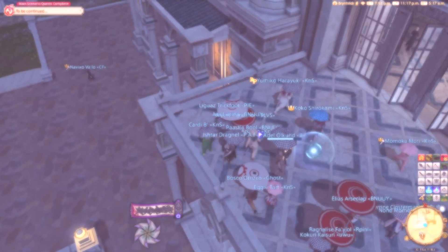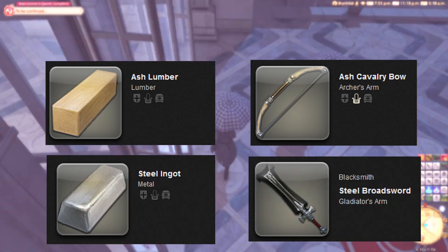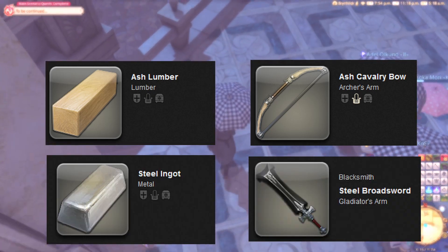In the simplest terms, desynthesis breaks down an item into the core components that would have made it — wood for bones, steel for swords, crystals for the crafter archetype, and so on.